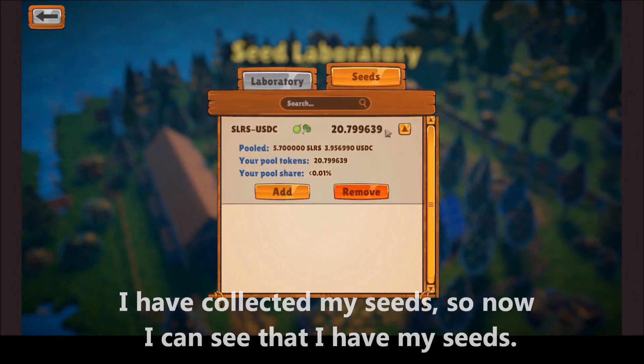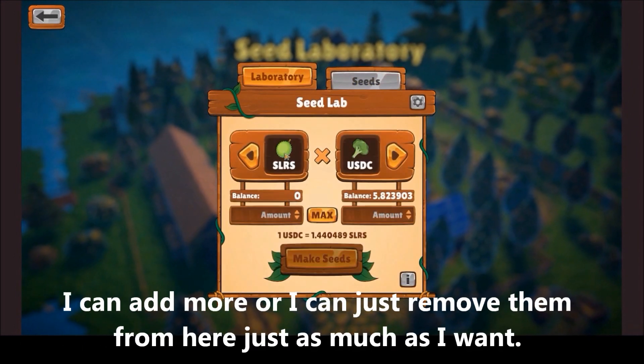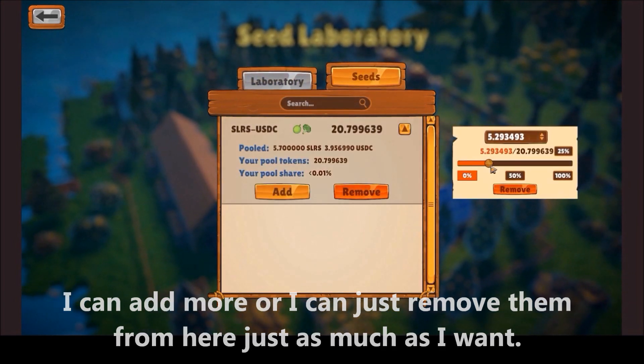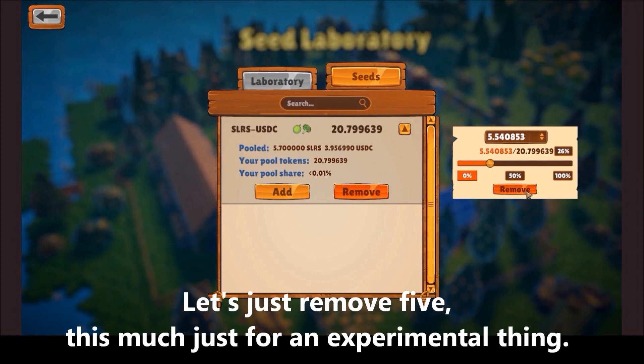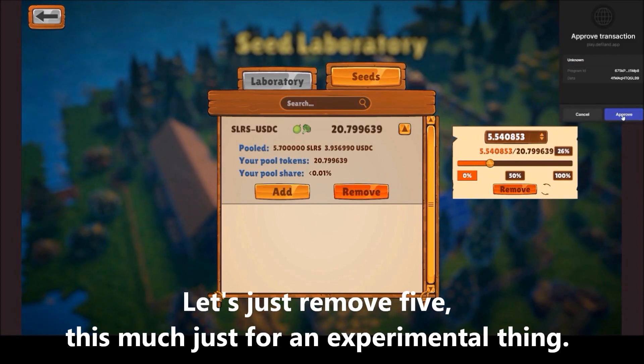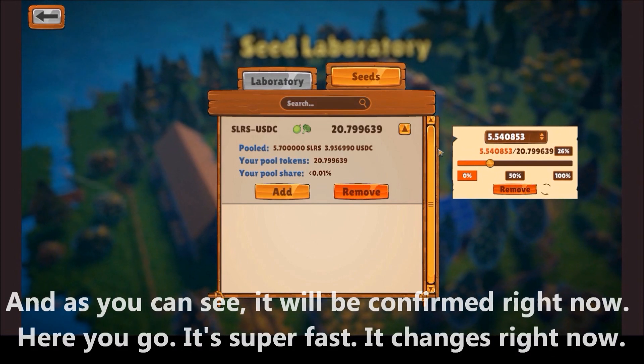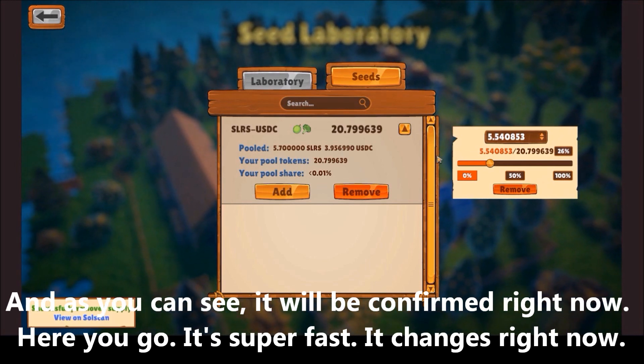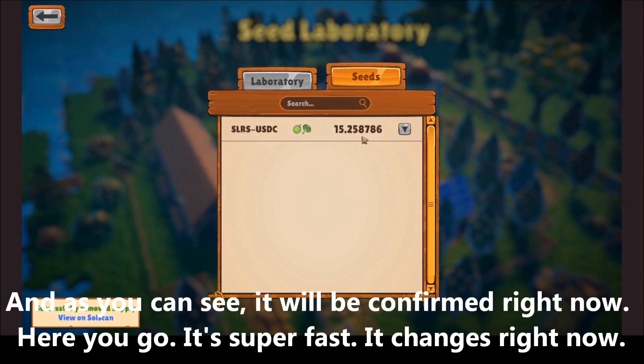I just got another achievement because I created the seeds. Now I can see that I have my seeds. I can add more or remove them as much as I want. Let me remove some just as an experiment — and as you can see it will be confirmed right now. Here you go, it's super fast.